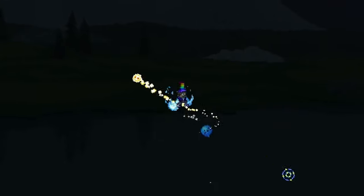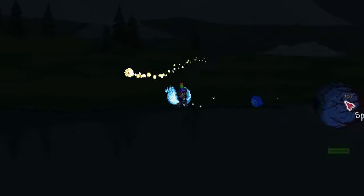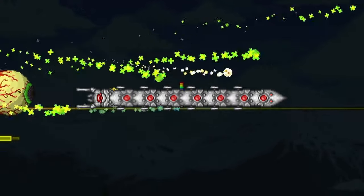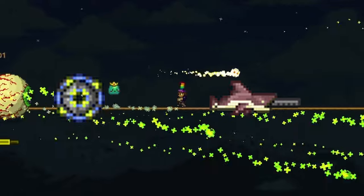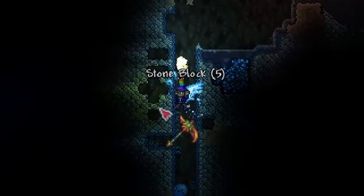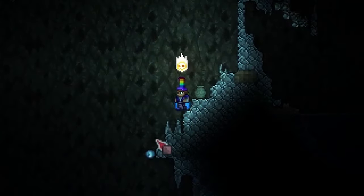In terms of general strategy, the Destroyer is very vulnerable to piercing weapons since it's so long. If you're a melee or ranger, after beating the Destroyer you can use souls of might to make the Light Discs and Megashark — both amazing weapons for the Twins and Skeleton Prime. Let's quickly cover some of the best armor, weapons, and accessories for each class to beat the mech bosses.